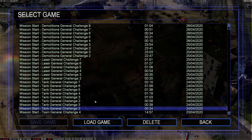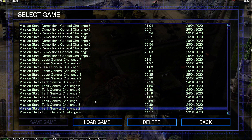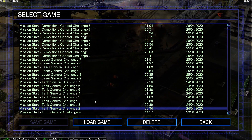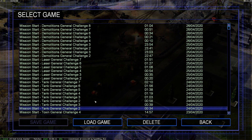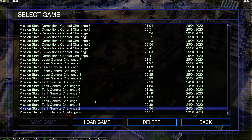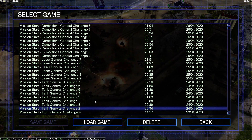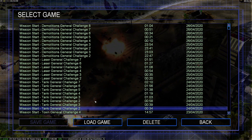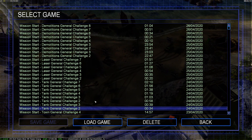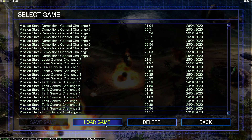Today I'm going to show it to you using the Tank General. The strategy I'm going to show you is doable by Tank General, but also doable by the rest of the China factions. The reason I'm using Tank General is because his infantry and his planes are the most expensive, and this strategy involves infantry and specifically the helixes. So let's dive right into it.